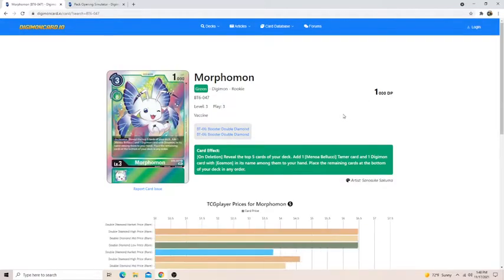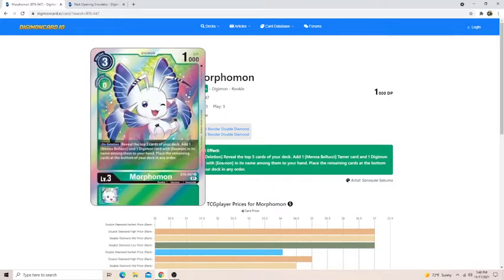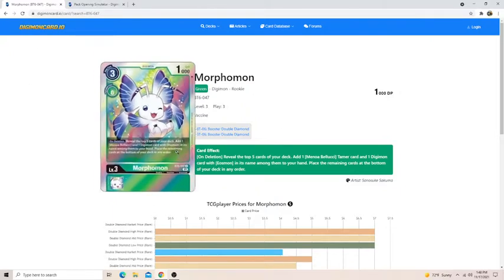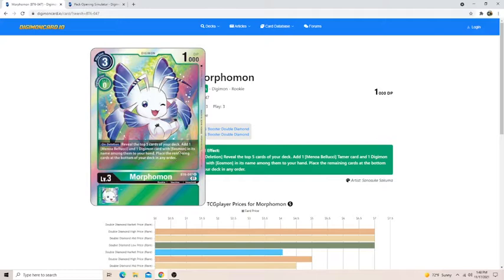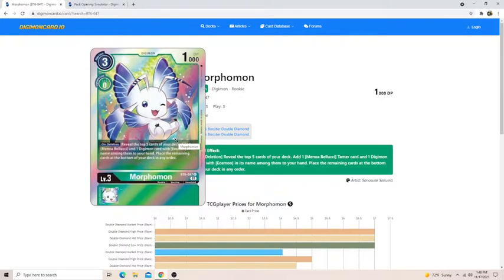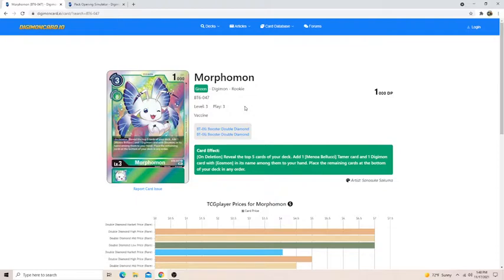Let's talk about the Eosmon stuff. I think there are two good Eosmon cards besides the super rare Mega. The first is a rookie that on deletion reveals the top five — you look for the Tamer or just another Eosmon. Any kind of search effect that gives you consistency is going to be very good. You can put as many Eosmons in your deck as you pull and this will make it more consistent — like last set with Karamon where you could search because there was enough stuff in the set to not whiff.